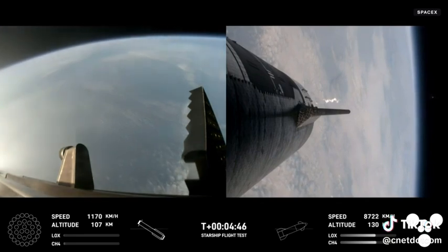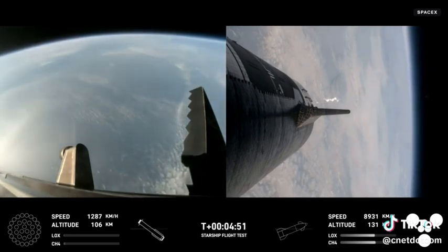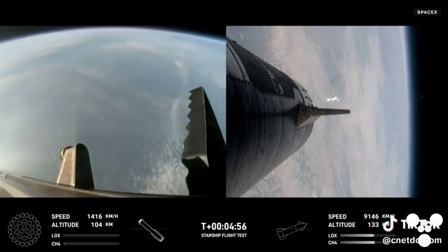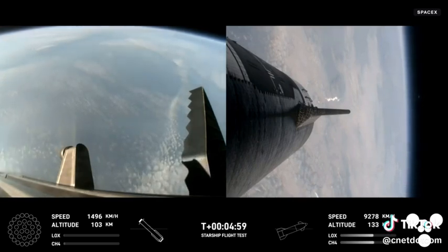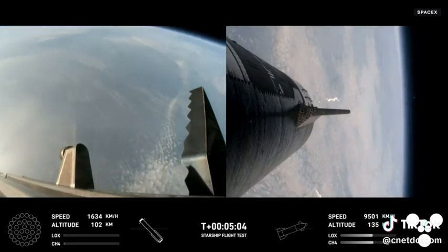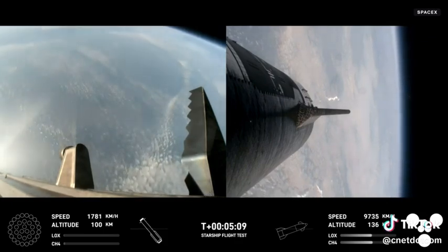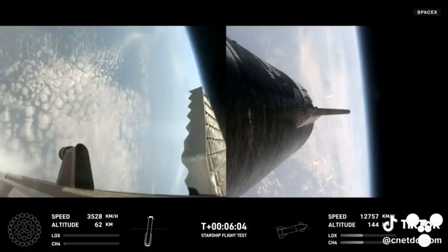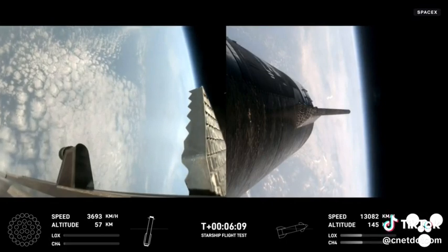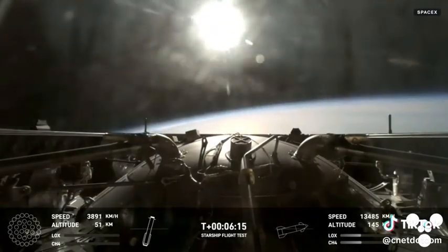In the meantime, the ship will coast for about 40 minutes or so up to an altitude of 214 kilometers. After its coast phase, it will attempt a controlled re-entry, including a flip maneuver and a landing burn, just before splashing down in the Indian Ocean. Trajectory is looking good for the ship. For the booster, the primary goal today is to do a landing burn and a splashdown in the water, and we are just about 30 seconds away from that landing burn beginning.